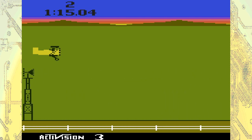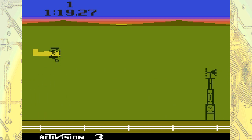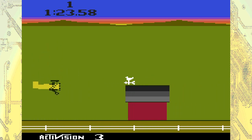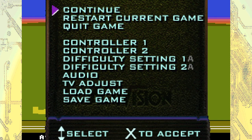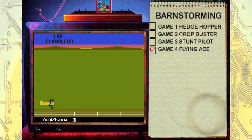I can't tell if this is more difficult or if me talking has made things harder on me. I do like the pixel art for this game though — for the Atari, this is really impressive. Okay, that's game three. Let's do game four — Flying Ace. I'm going to assume this is the hardest mode. Well, it's the last mode, it should be the hardest.